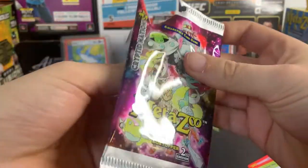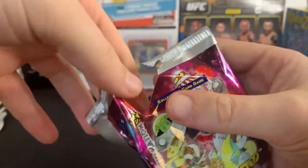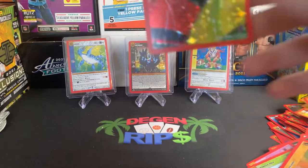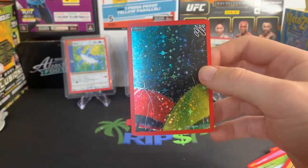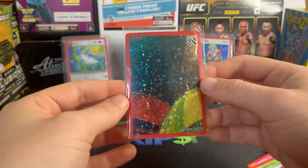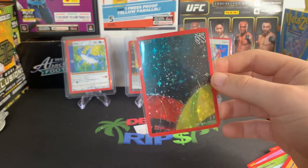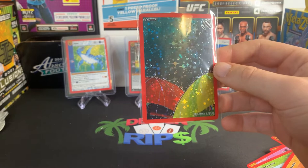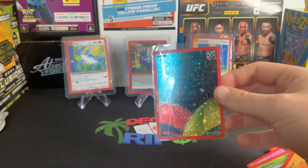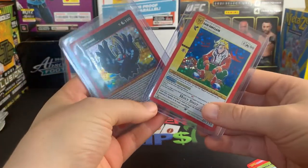We have finally arrived at the last card — the box topper card. Let's see what we get for the box topper. And we have Raining. Okay, I already got this one — if you saw my very first MetaZoo video — but it's cool to have two. Look, this just evokes such a sense of nostalgia of being young. You can almost hear the rain hitting the umbrellas — it's like a nighttime glaze of stars. Just look at that. Love them.